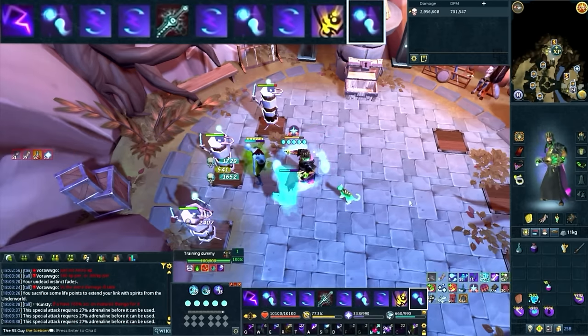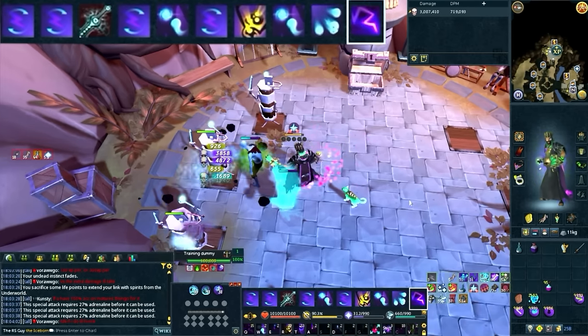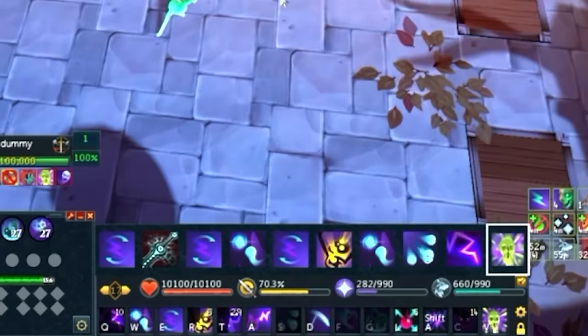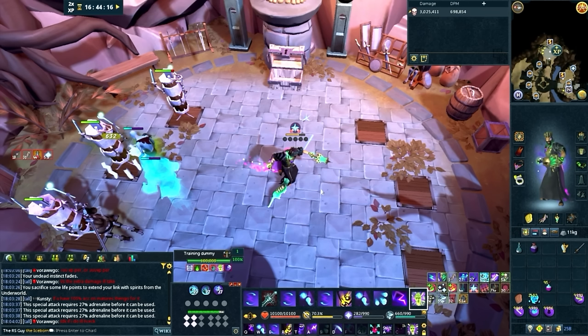For a lot of boss fights you will have already killed your target by this point, but if you haven't, you have two options. You can either use Living Death again without your Adrenaline Potion, meaning you won't be able to get three Death Skulls, or alternatively, you could wait the 29 seconds for Death Skulls to be available, recast Death Skulls, and then go into your Living Death rotation with your Adrenaline Potion available again. Both options are great and depend on the boss fight, but either way this is a solid example rotation for dealing damage with Necromancy.